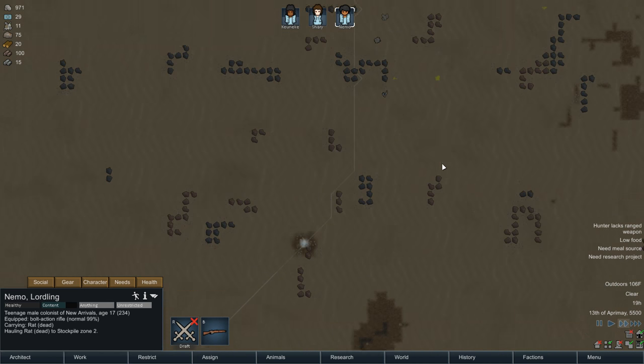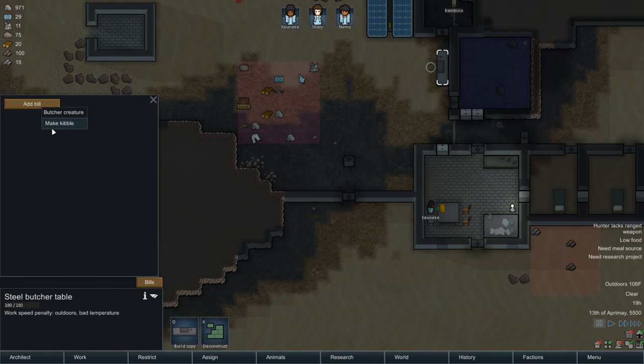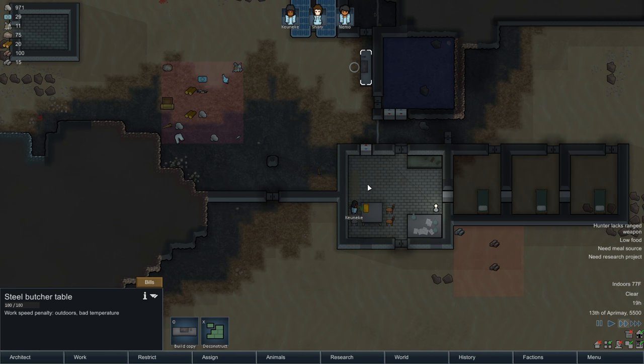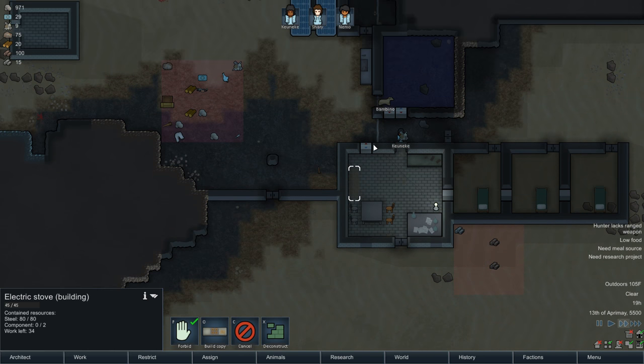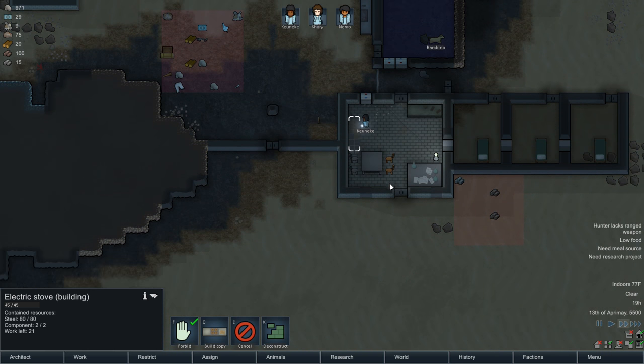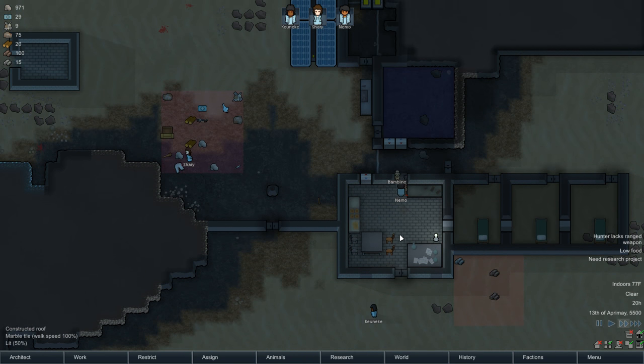Need to get that table done. Looks like we got the butchering table done. We can add a bill here - butcher creature, due forever. That's fine, make sure we butcher all the time. Haven't gotten the electric stove done yet - I imagine Kentucky's on that. Yeah, Kentucky's getting that stove done. Where's my rat? Get my rat up here, Nemo. We're going to need the food. Put him on the table.